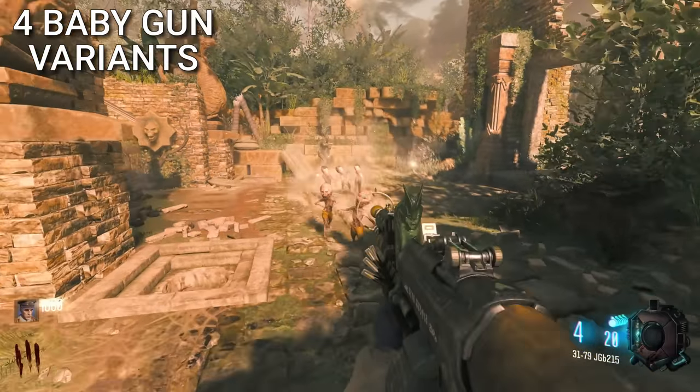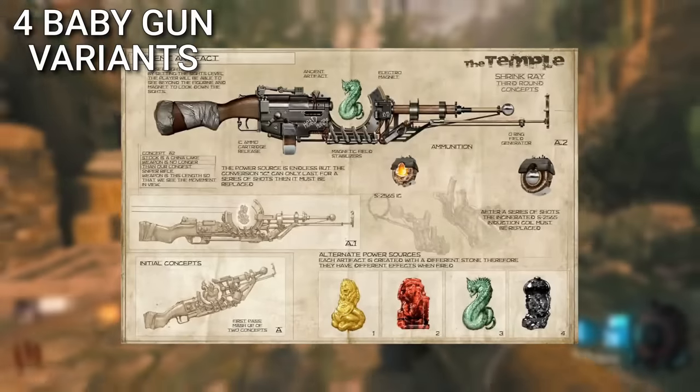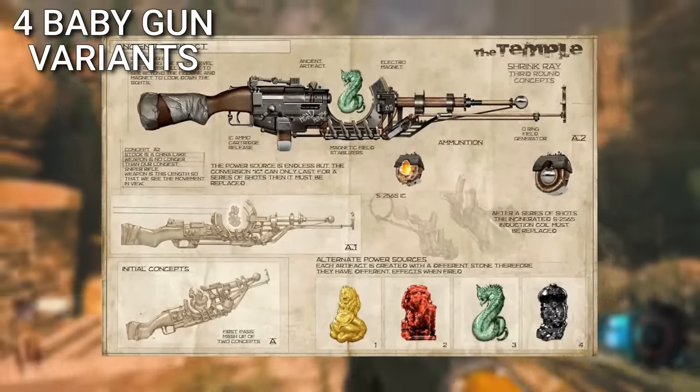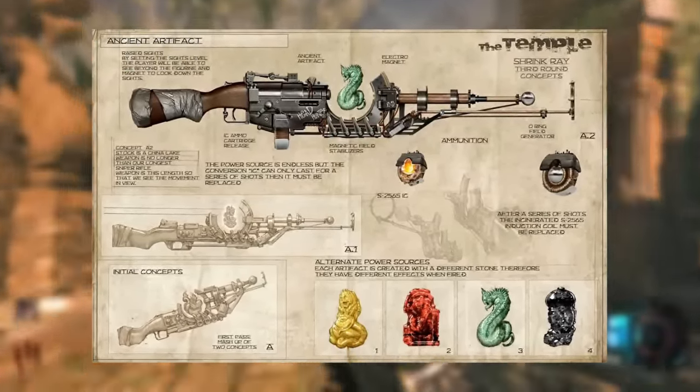The Baby Gun was going to have four alternate power sources. This image is the only evidence that exists, and not much is explained about what it could mean, but it looks like it would have been pretty cool.